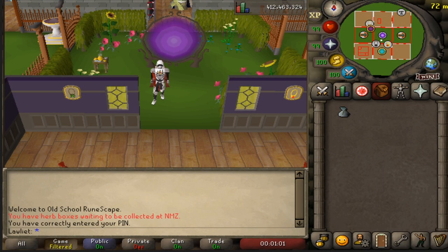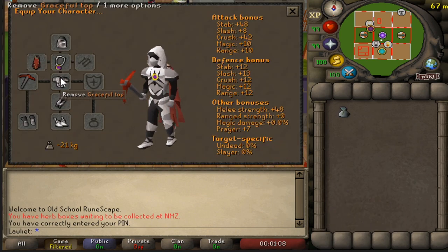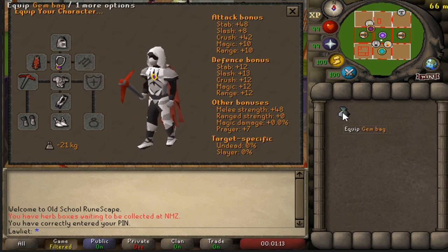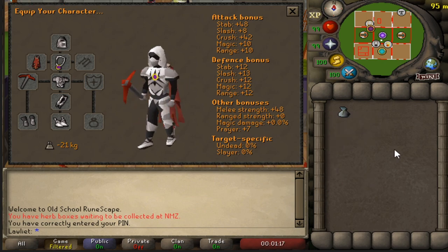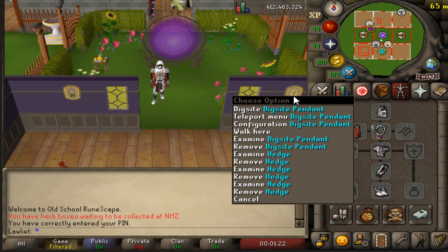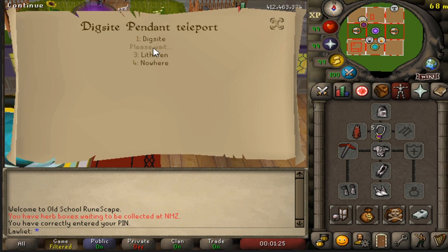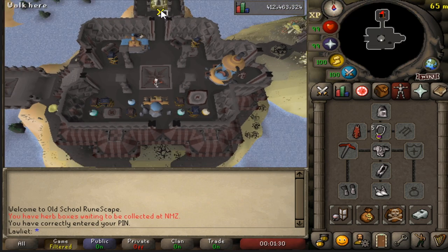Moving over to my in-game character, I'll be showing off the gear I used specifically. I used full graceful because you will be running around a lot. I also brought an amulet of glory to increase the chance of getting gems, a gem bag to store the gems, and the dragon pickaxe which is my best pickaxe. To get there, I used the dig site pendant to teleport to Fossil Island.